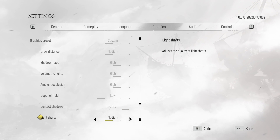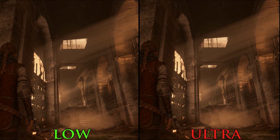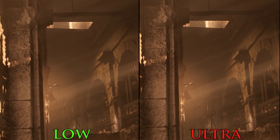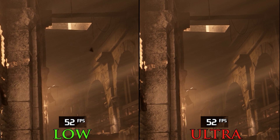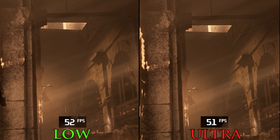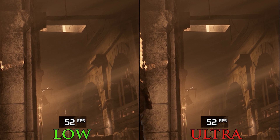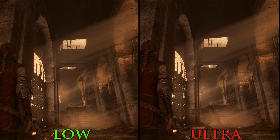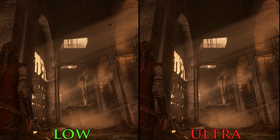Light Shafts, as the name suggests, controls the quality and resolution of volumetric light shafts. Zooming in, we can see that low looks flickery compared to ultra, and performance is almost similar even in scenes with a lot of light shafts. I recommend low or medium at best to avoid FPS drops on some scenes, as during normal gameplay you won't notice a big difference between low and ultra.